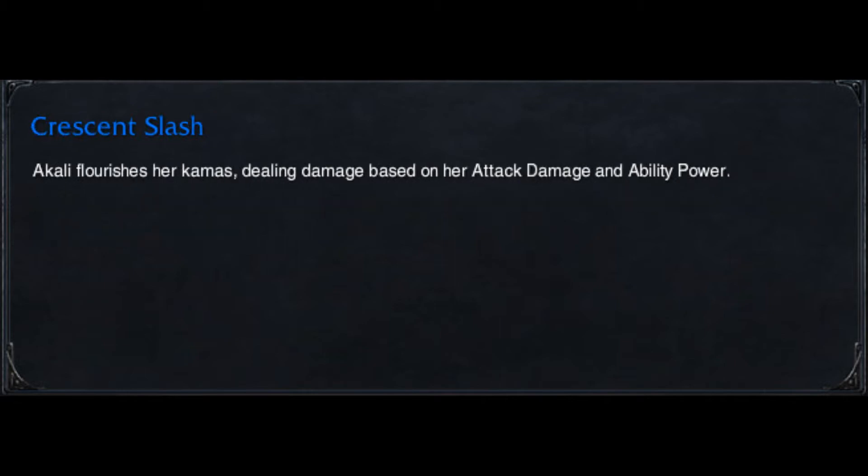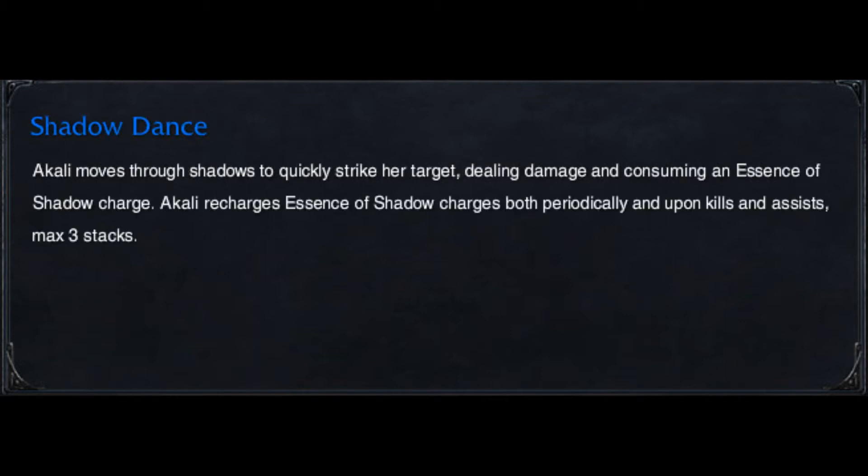Akali's E is Crescent Slash. Akali flourishes her kama, dealing damage based on her attack damage and ability power in a small AoE around her. You rank this second and Twilight Shroud last. It does okay damage, just not as good as your Q.